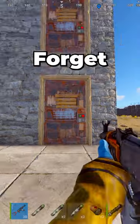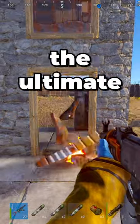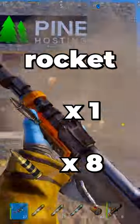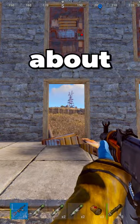What's the best way to raid in Rust? Forget about wasting 63 explosive ammo on a sheet door. Here's the ultimate trick: just use one rocket and 8 explosive ammo. It's much faster, more efficient, and costs about the same.